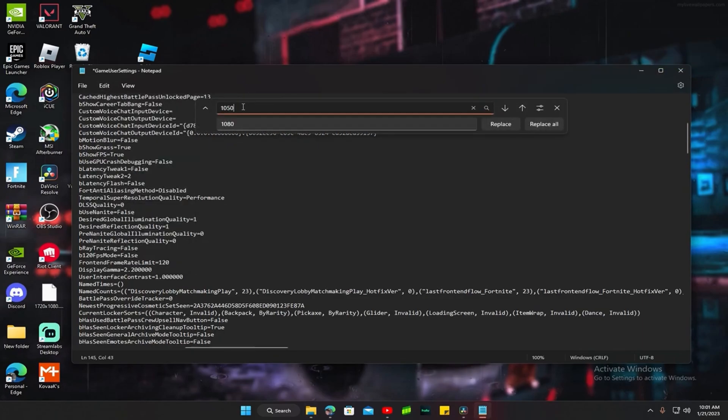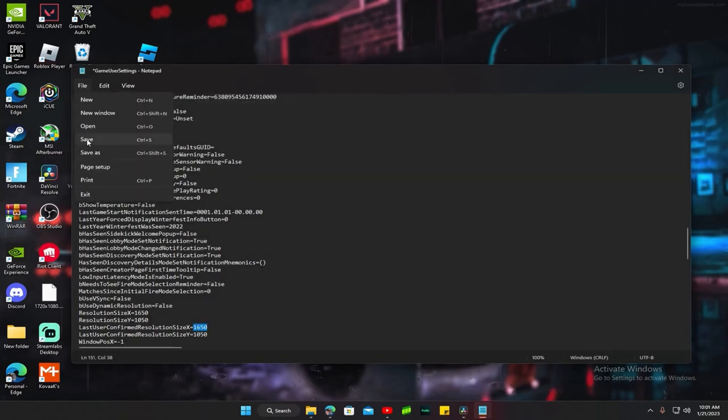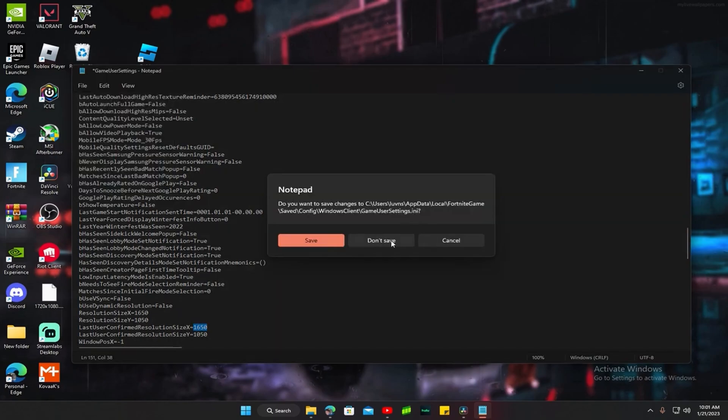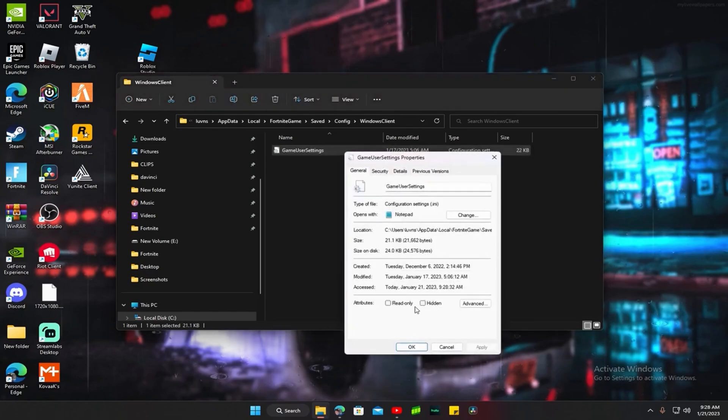Go to edit, then replace. Type in 1080 by 1050, then type the replacement value — it should find matches up at the top, like 1920 by 1650. Replace all, double-click to confirm. When you're done, click out, press file, press save. Then click out, right-click the file, go to properties, check read only, and press apply.